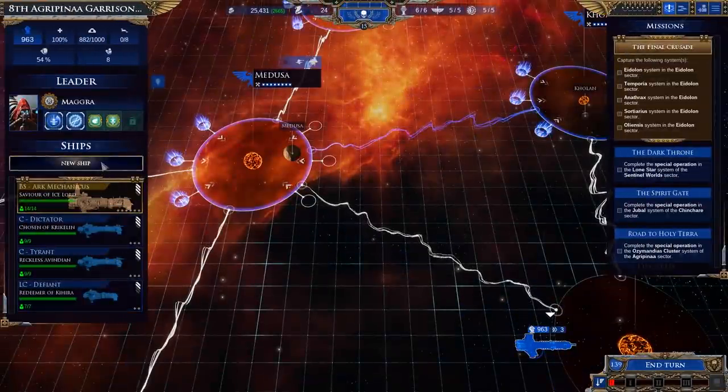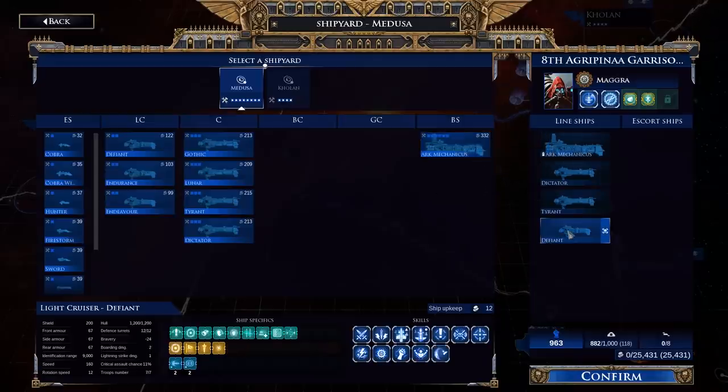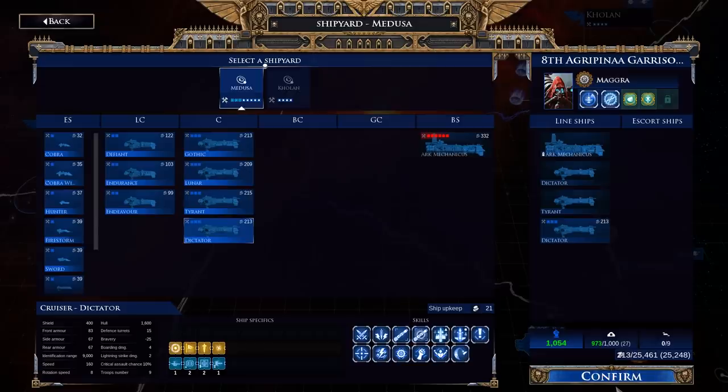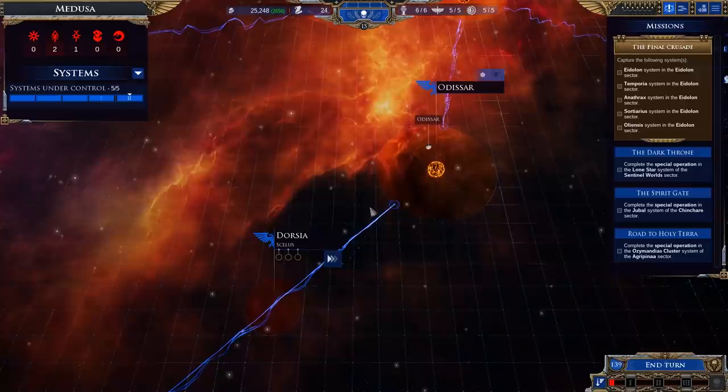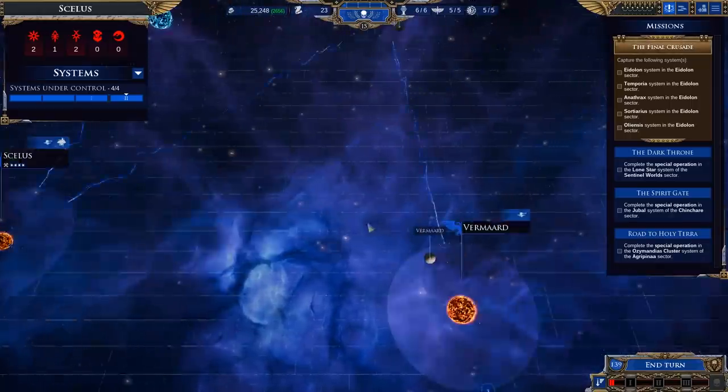I think we'll also probably want to buy a new ship. If we get over the Defiant, that frees up 120 points, which gets us to 230-ish — 240. Which means we can grab something like a Gothic, Tyrant, or a Dictator. I'm going to say Dictator in this case because typically Mechanicus ships tend to be a little bit light on the fighters. We'll grab you, and I think we'll come back over here and delay you by a turn — might end up being more than that.